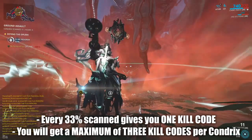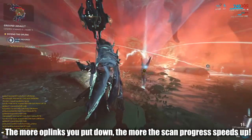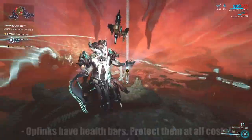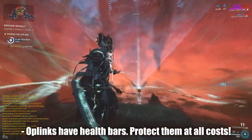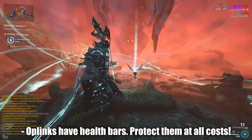If you are in a group, the more OP links that you have down, the faster the scan becomes — so this is more efficiency. The OP links have a health bar, and if all of them are destroyed, then your group will end your run. So please keep your OP links alive and pay attention.